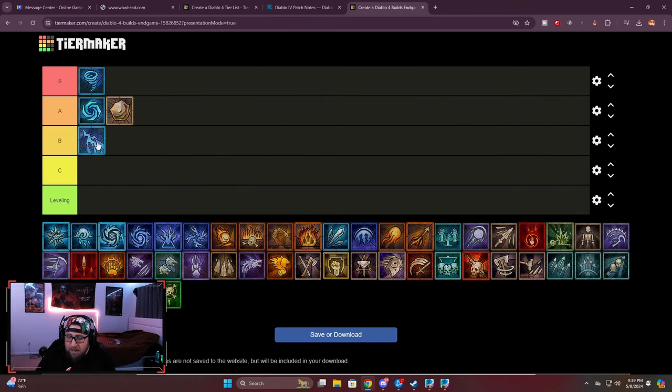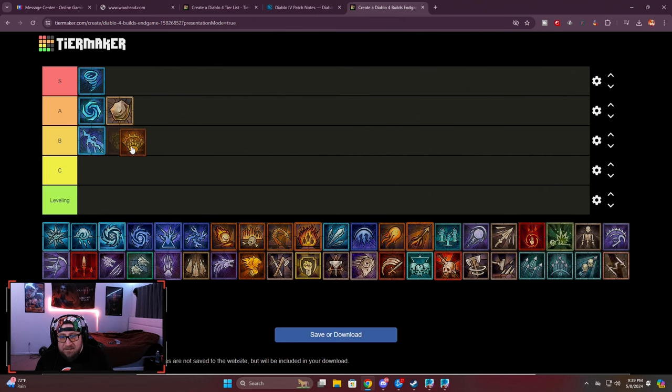I really do wish we didn't have to just stop and channel every time we call down lightning. I think it should work like you can call it and just move while channeling. It's just a bit odd, but I still really enjoy the build.